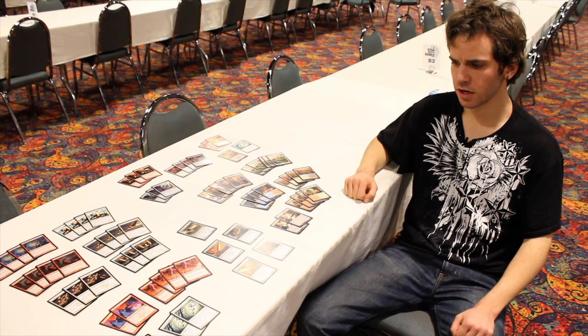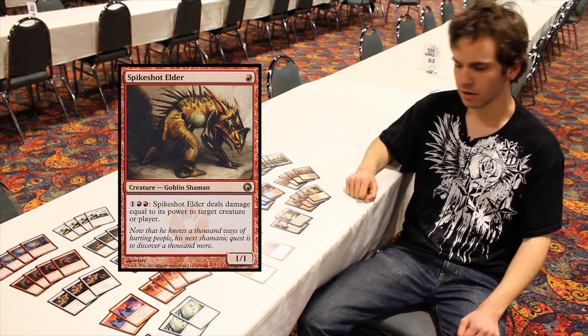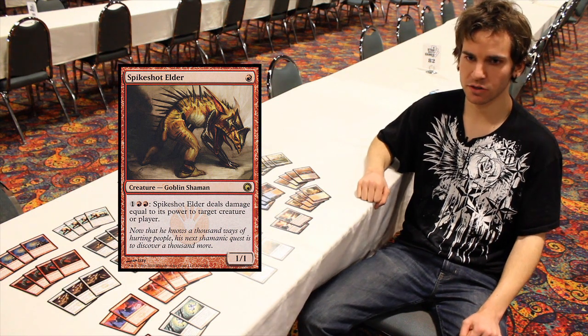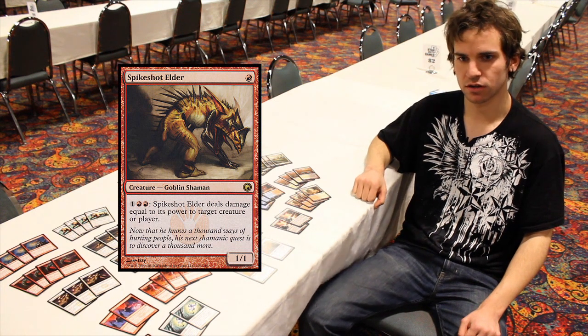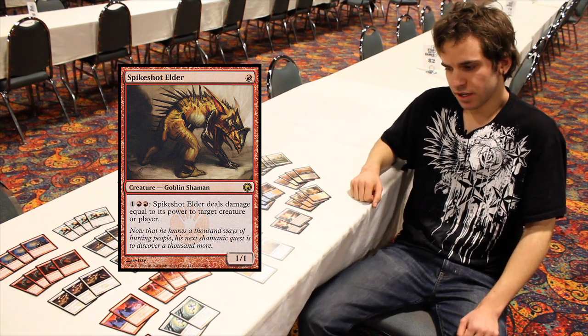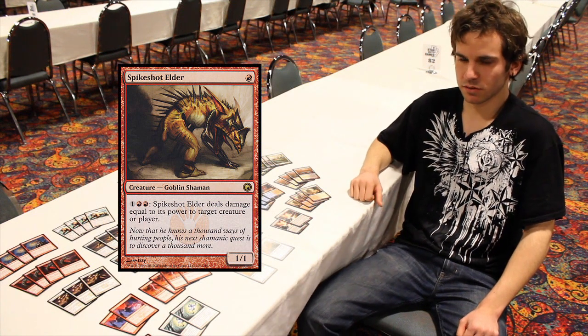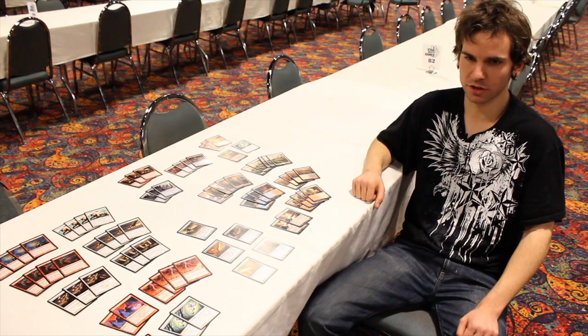He was originally testing Spike Shot Elder — it was a good mid-game threat and a good equipment target for swords. However, over time he noticed it was actually hurting him and slowing him down in the long run. It really messed up his tempo. That three-mana activated ability with double red is kind of hard to work around, especially when you're trying to win on turn four or five.